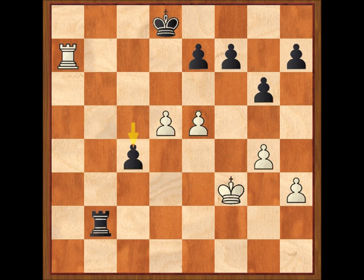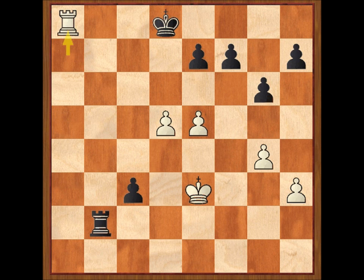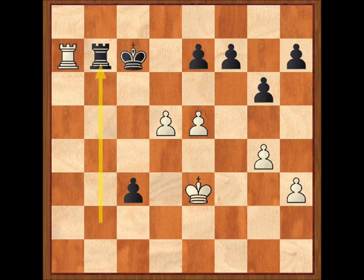C4, las negras lanzan su peón. Rey E3: nunca hay que descuidar un peón pasado. C3, torre A8 jaque, rey C7, torre A7 jaque, rey D8, torre A8 jaque, rey C7, torre A7 jaque. De nuevo se amenaza con las tablas por repetición, pero ahora es Réti quien lleva la partida un poco más allá. Torre B7, torre A3. Como vemos, la torre blanca ha mejorado mucho en la columna A.